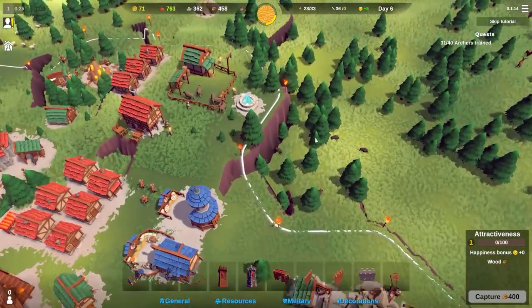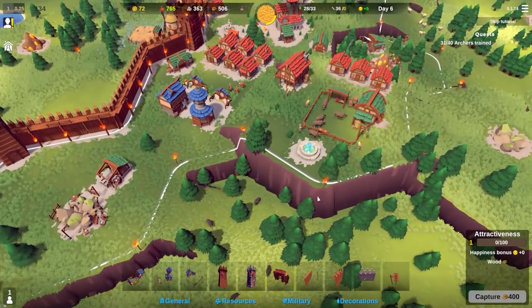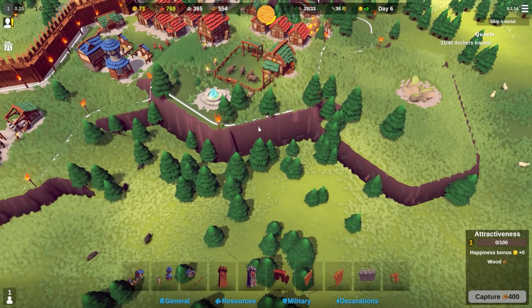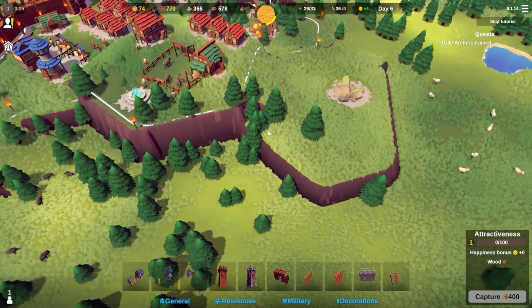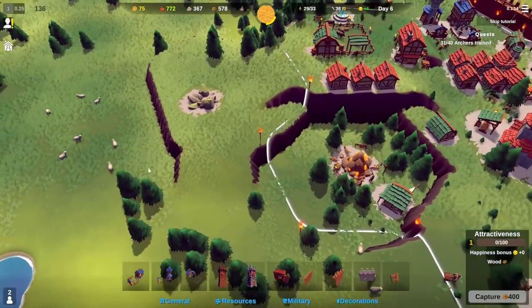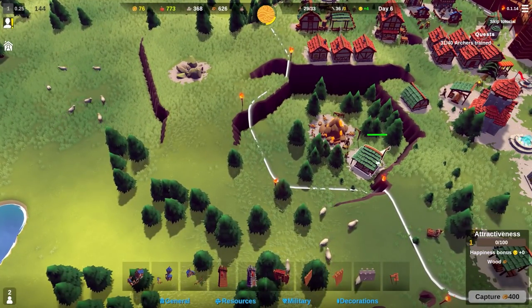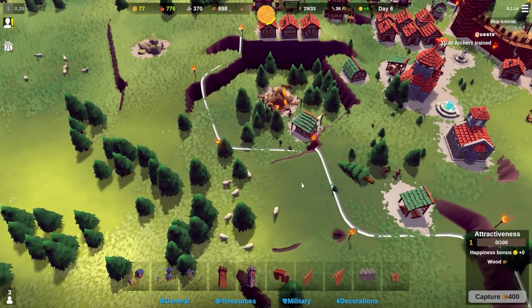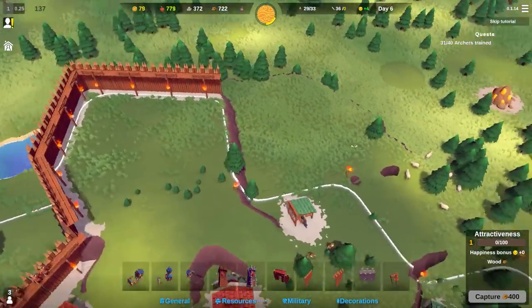So we'll defend up to here, we won't encircle everything - we'll go around like that. There'll be an entrance there and an entrance there. That's probably what we'll do - we'll defend that corner.